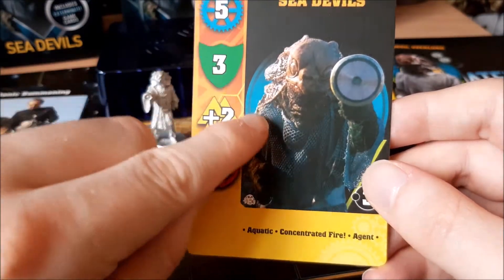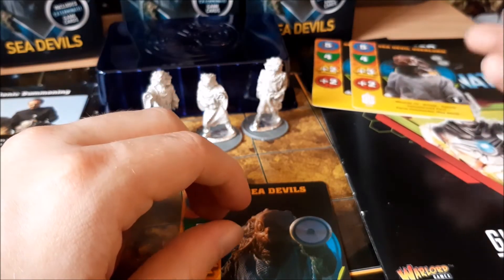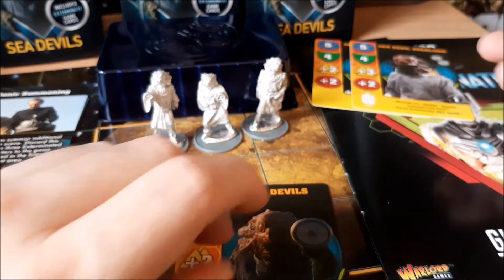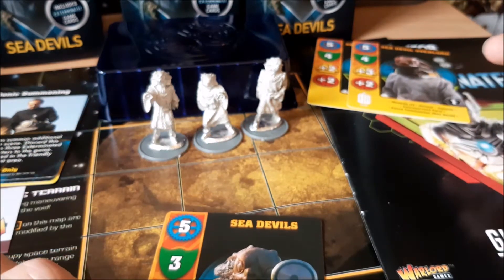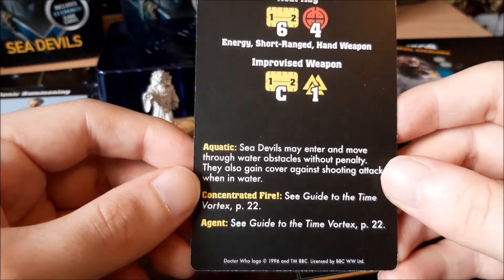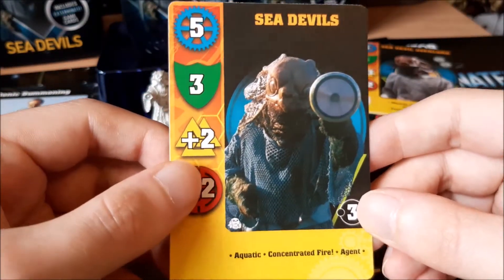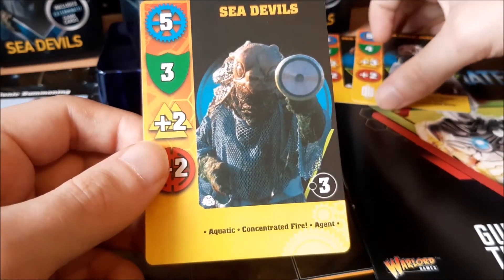The final card is Sea Devils — the grunt unit. These have exactly the same abilities as the Ancients except, like most lowest-level grunts, they also have the Agent ability, so you can use these guys on any team. This sort of makes the Force Commander restriction on the Overlord a little bit pointless — it stops the Overlord from being used with anything other than Sea Devils, but there's not much else you'd chuck on. They also lose one resilience compared to the Ancients.